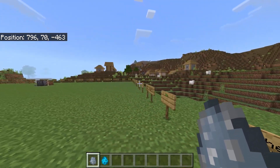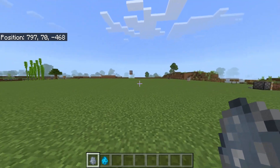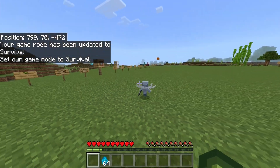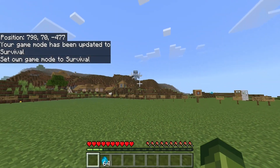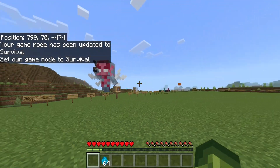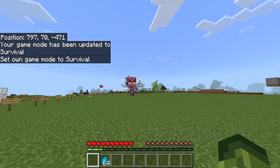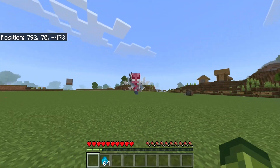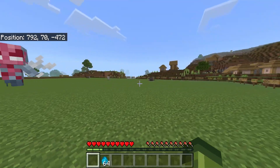They do have a slightly different texture when they're angry towards the player, but I really like this change. Whenever you go to a Woodland Mansion now or you're fighting a raid, they're going to be different.